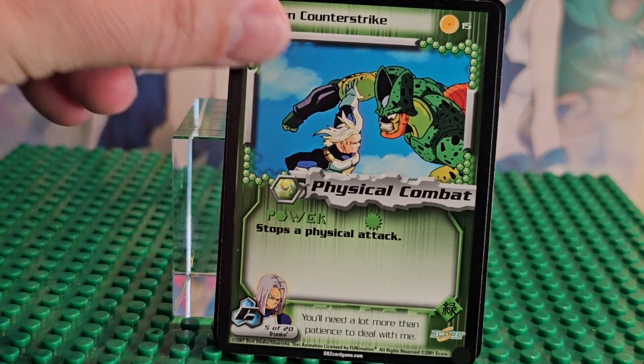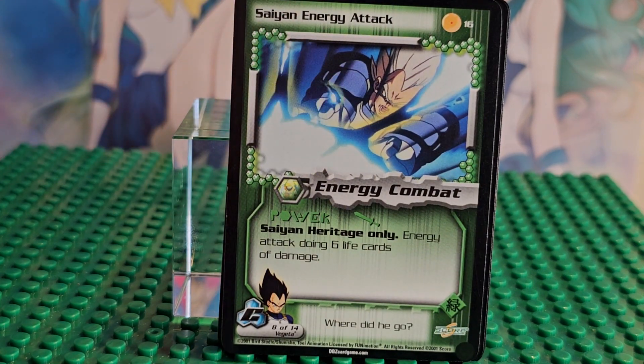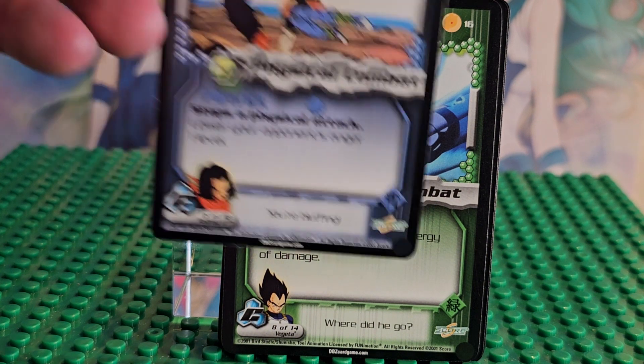This is card 15 — Trunks versus Cell. Here's card 16. None of these are in holo or shiny form; I kept those all separate.